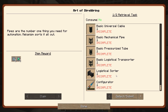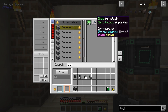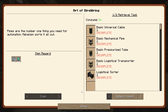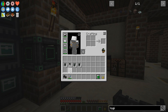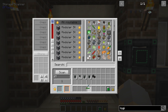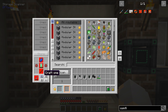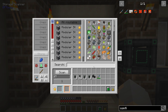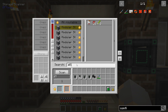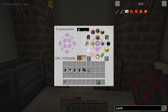Does it have to be an uncharged configurator? Because that would be super dumb. I think I may have to make an uncharged one. Let me get this all together — I'll be back in a minute.